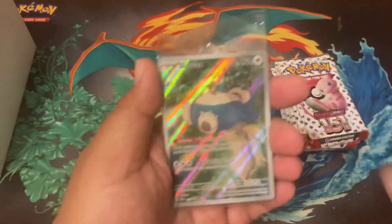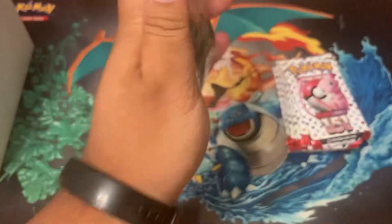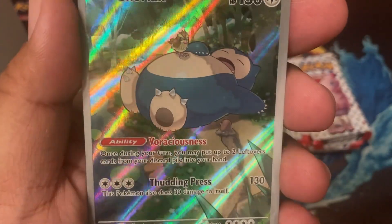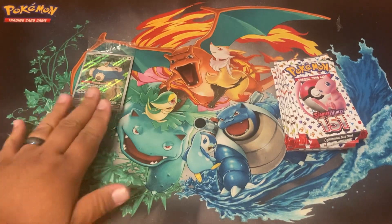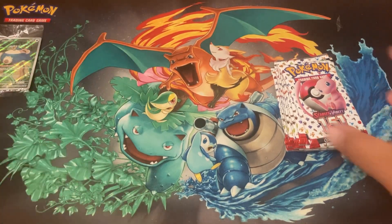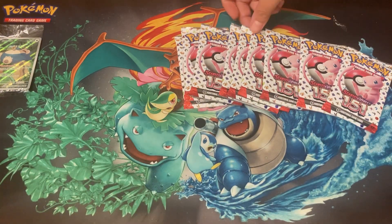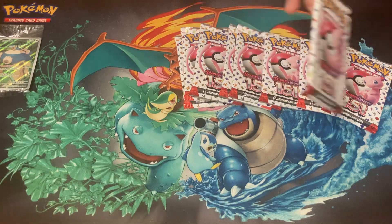Of course, this one right here is the Snorlax — this one is Puddin's card, straight up right there. We'll leave that in the corner and get right into it. Go ahead and choose a pack, and we'll open it up.